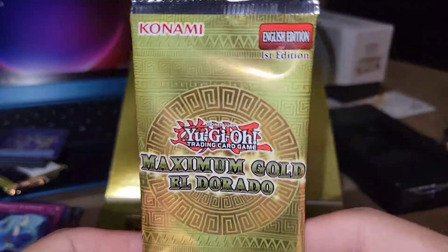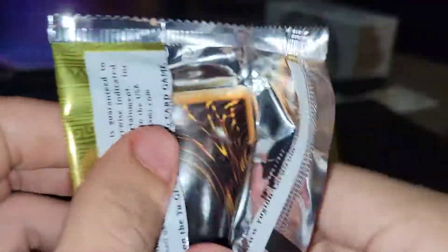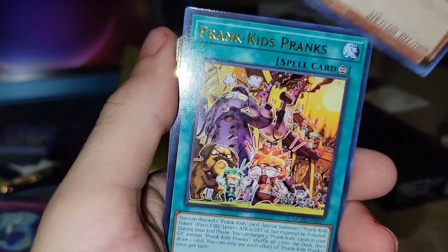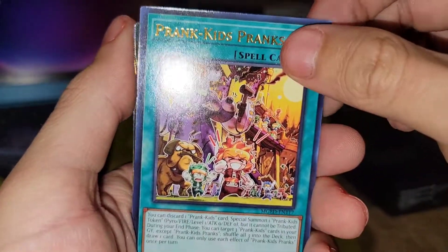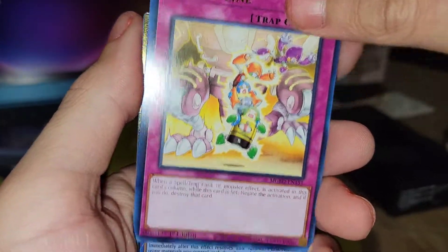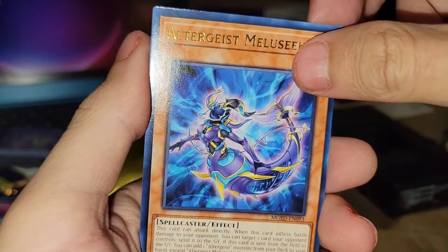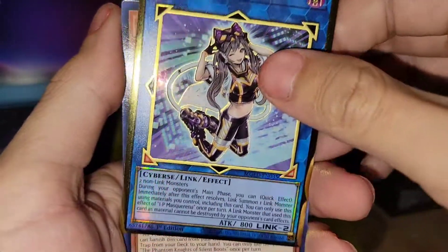Hey guys, Maximum Gold — here we go! We got Majesty Fiend, Prank-Kids Pranks, Mystic Mine — no! Broken Line. What is this? Oh dude, I thought it was Access Code — it's IP Masquerena.